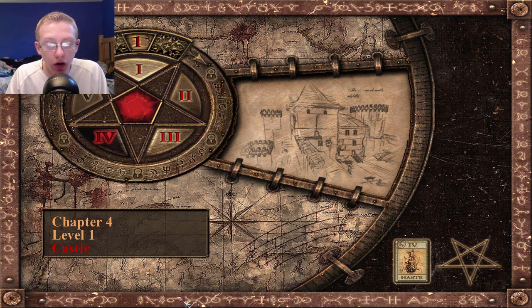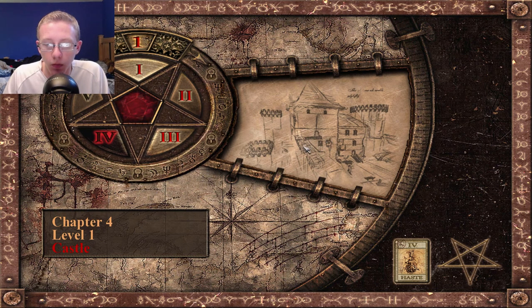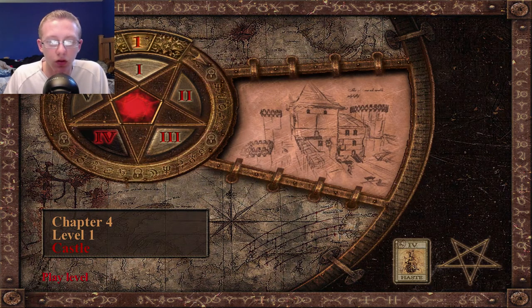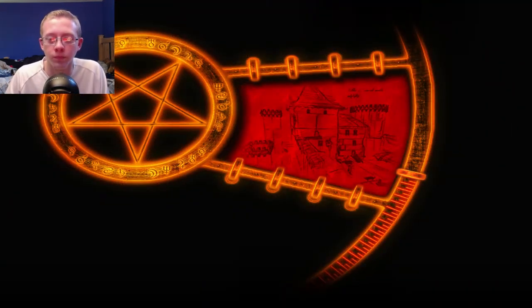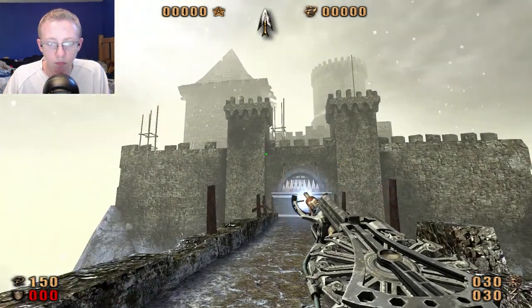What is going on guys, it's Moto7 here, welcome back to another episode of Painkiller. We are currently on Chapter 4, Level 1 called The Castle. The objective is to find every holy item - this one's new. I guess we've got to find pretty much all the secrets, and basically every single one of them has this shiny golden thing, formerly known as a holy item.